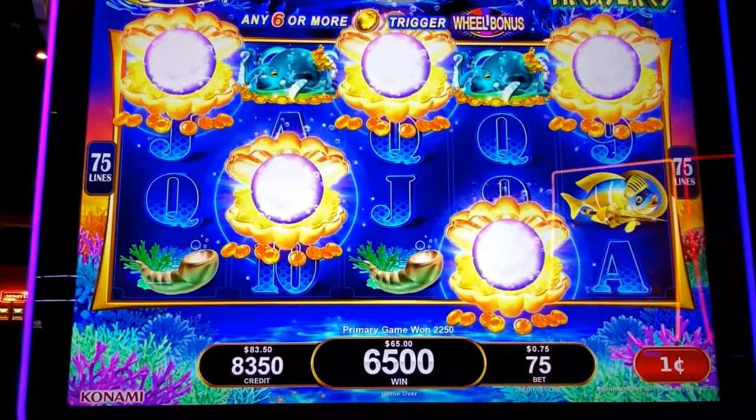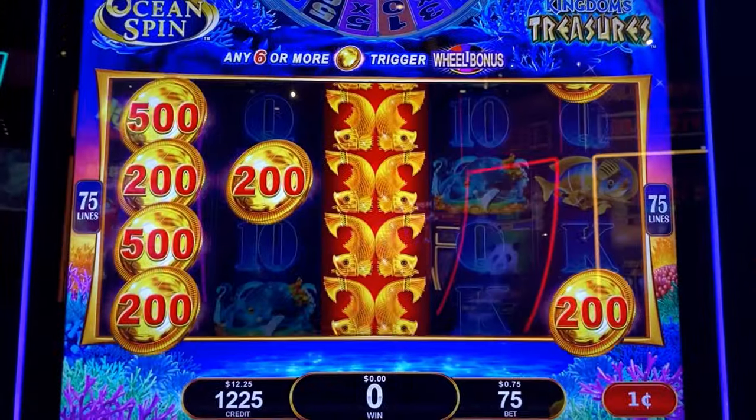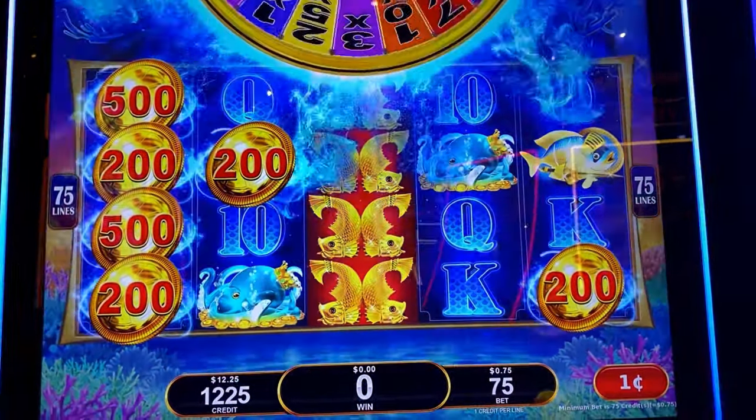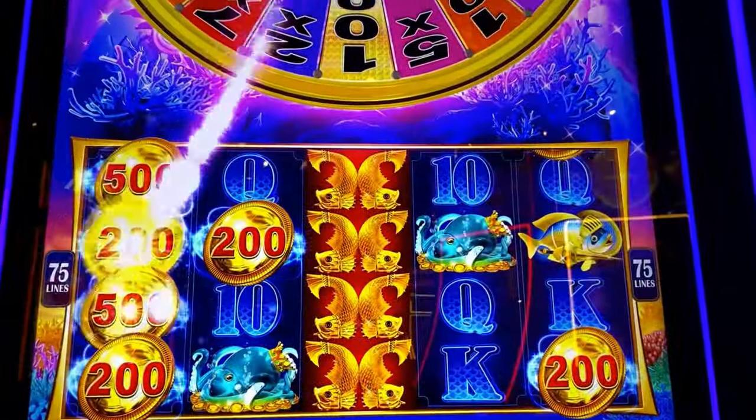$36. $65 total. I just got the coin game and they're all red — that's a good sign. When you get the coins, you don't get the free games; you go straight to the wheel.